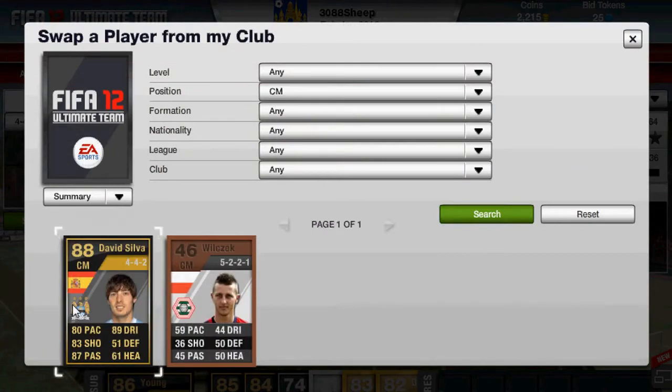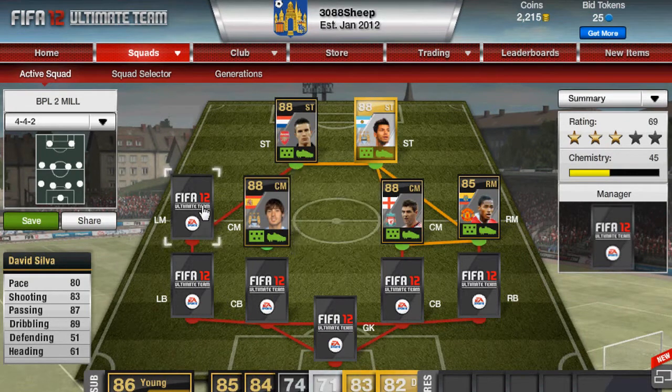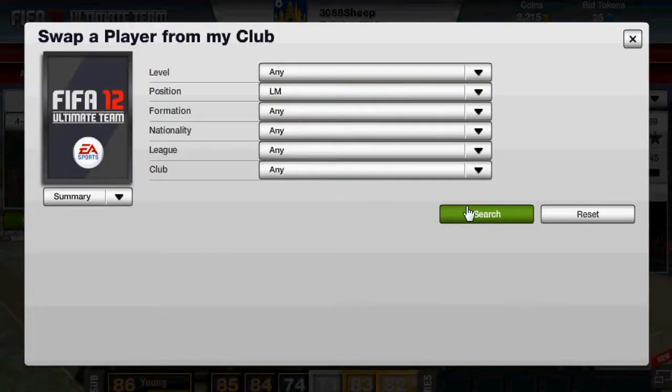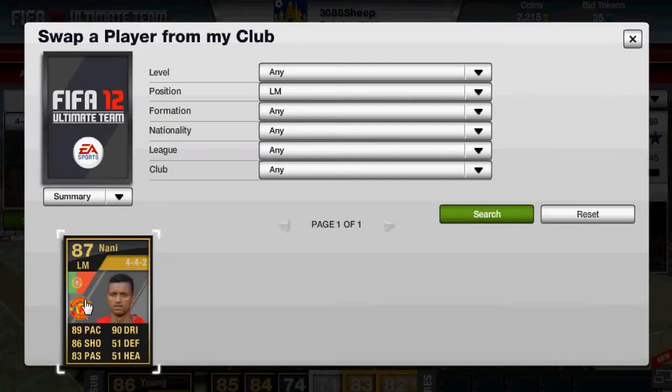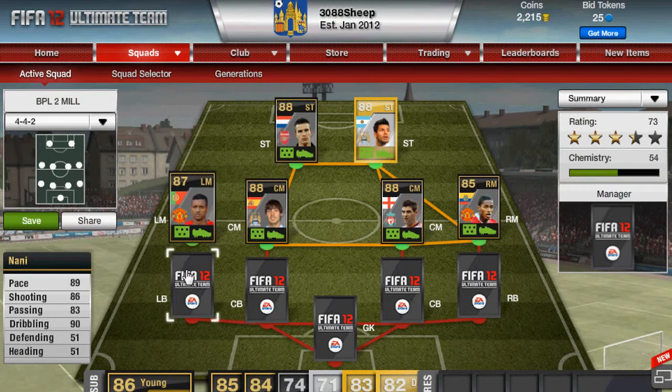At the left centre mid we have David Silva. His main stats are 89 dribbling and 87 passing, his 4 star skills. At the other left centre mid we have Nani. He's playing for Manchester City and he's from Portugal. His main stats are 90 dribbling and 89 pace, his 5 star skills.